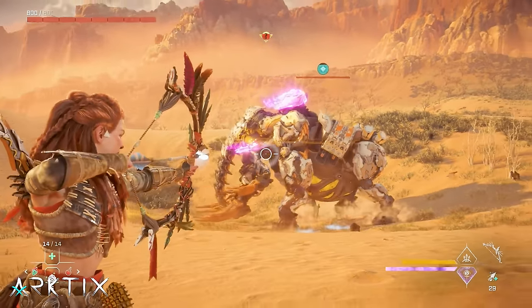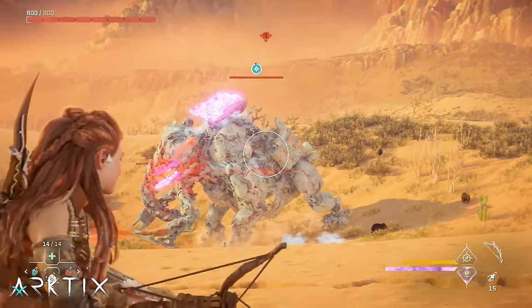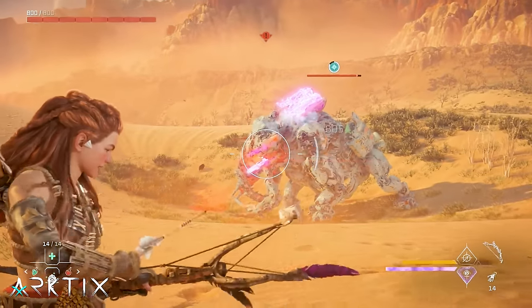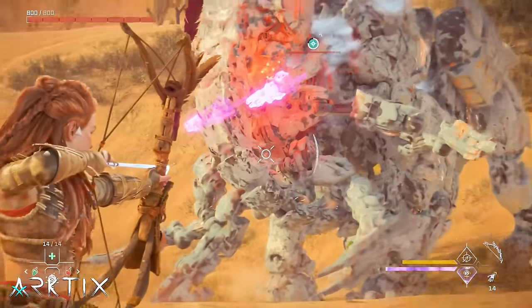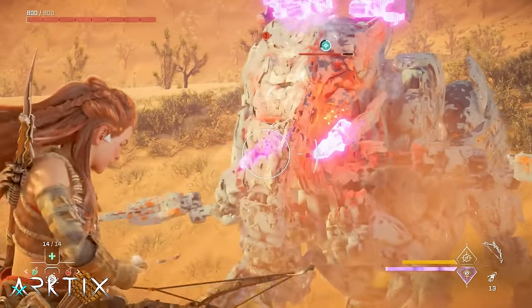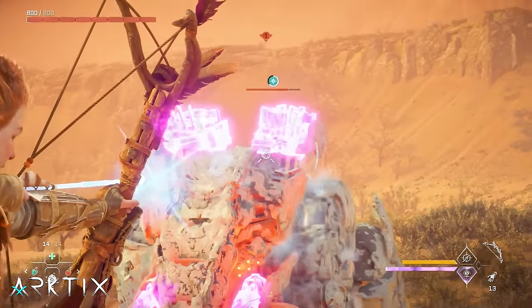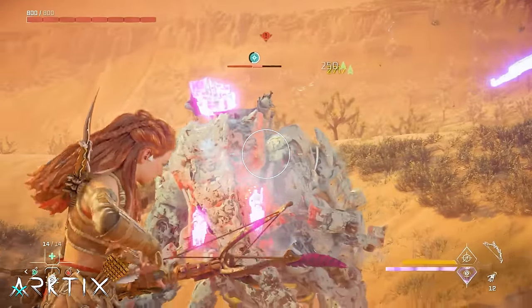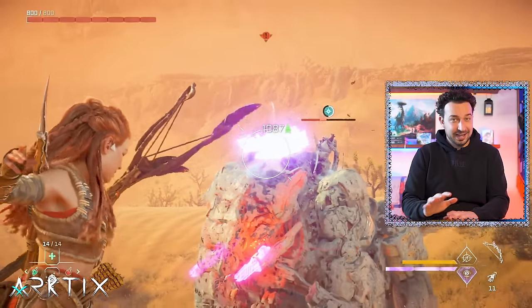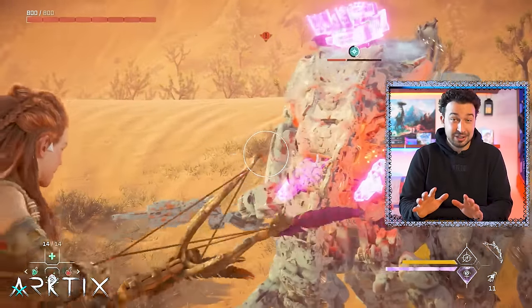Leveraging the various elemental states is another core part of the combat system, and frost — which applies the brittle state — is hands down the strongest element in the game for two reasons. First, it negates the effects of all armor, so you can hit a machine anywhere for full damage. And second, it actually gives a huge damage boost to impact damage, between 50 and 100% depending on where you hit the machine. So anytime you can freeze a machine, do it.